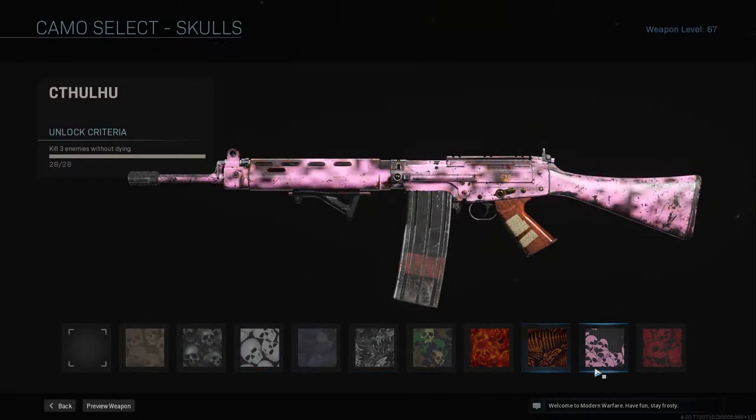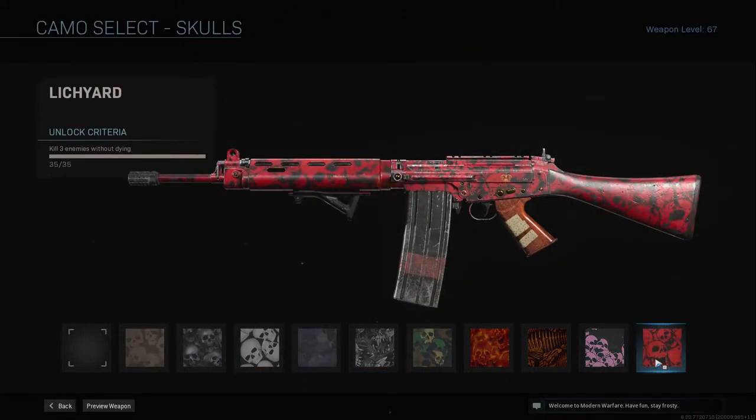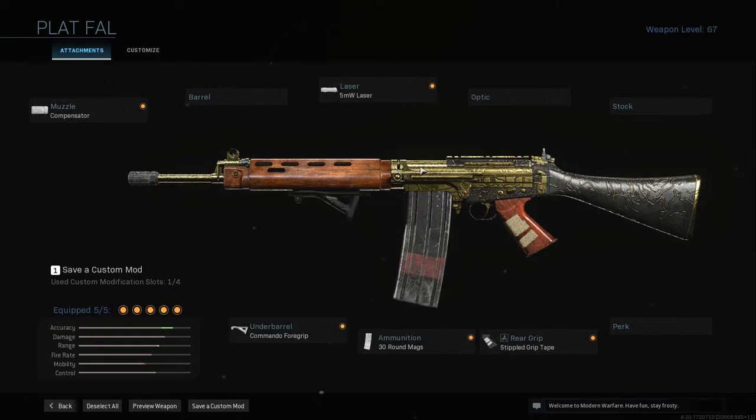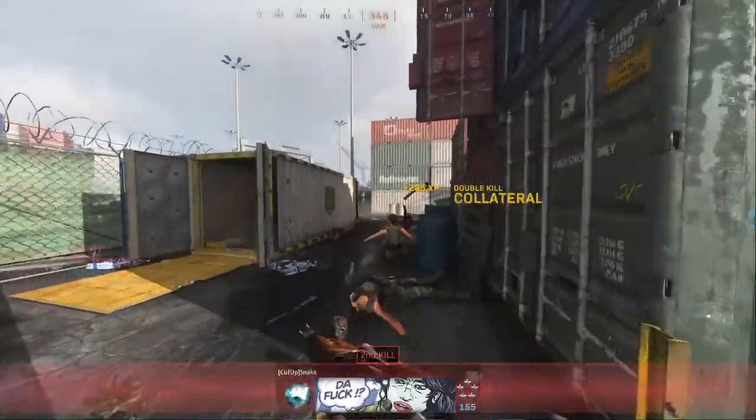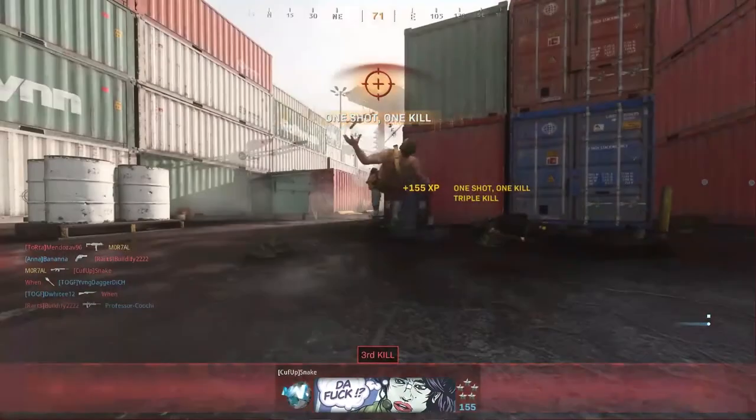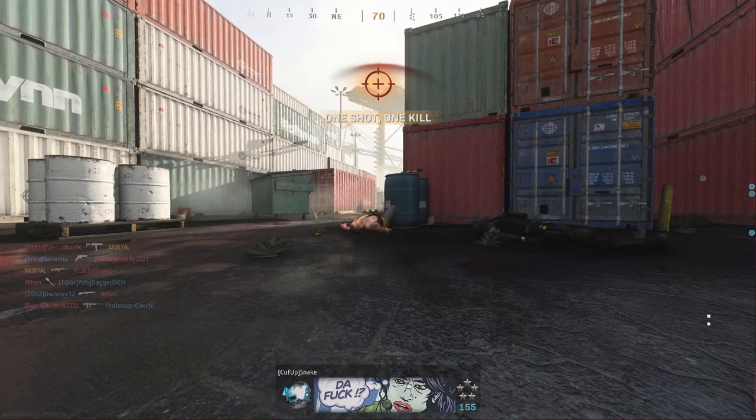Then for the last one we have skulls. You have to get three kills without dying. If you get three kills it counts as one, six counts as two, and nine counts as three. This is preference based on your attachments — something that fits your playstyle. I use the compensator and commander foregrip to get recoil under control, 5mW laser so you can ADS faster, 30 round mag so you can keep shooting, then stippled grip tape so you can shoot faster. One, two, three — that counts as one towards the camo.